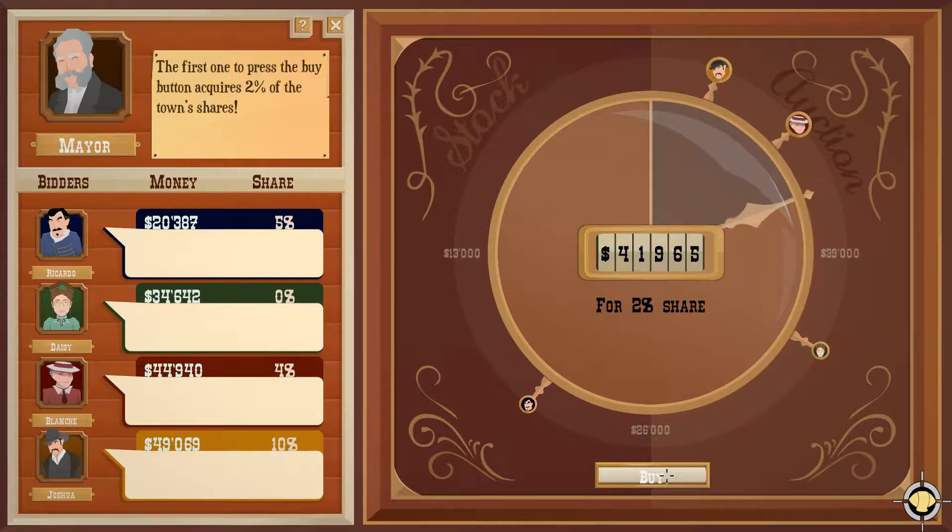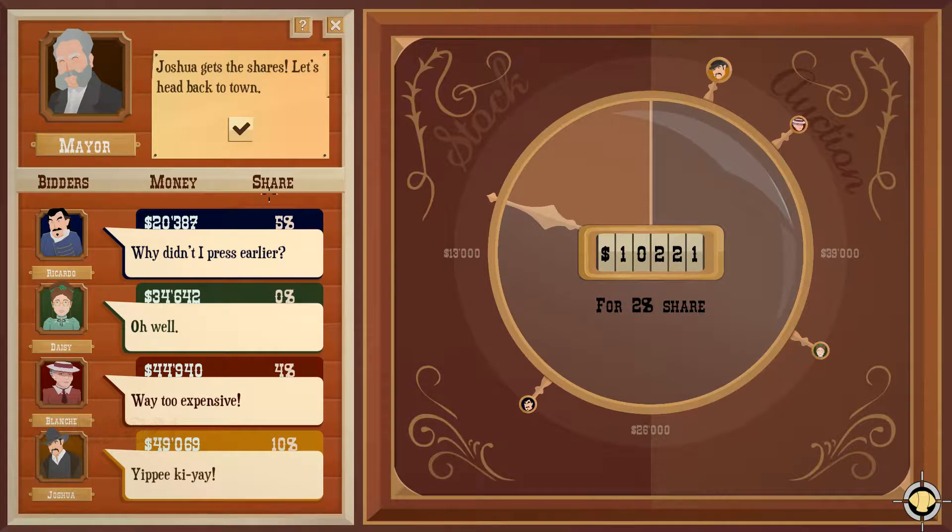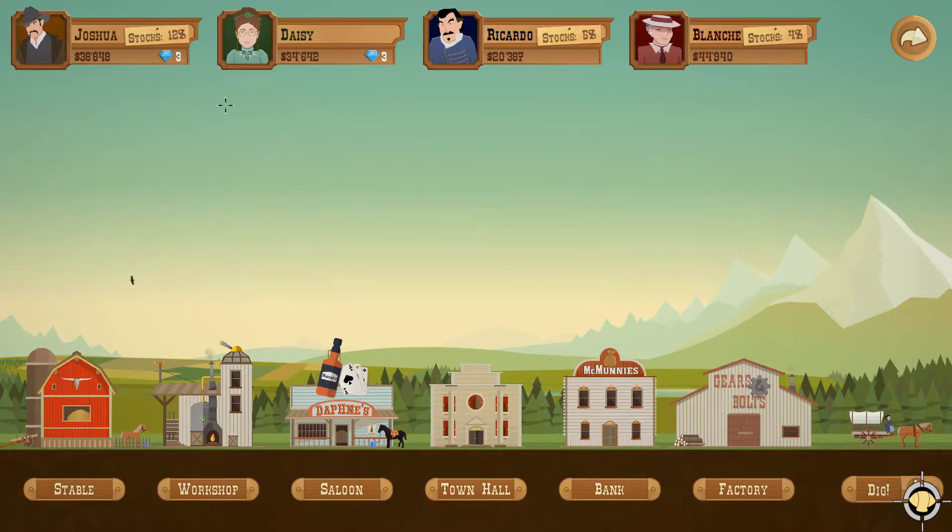And then the stock auction — very important. Two percent share, let's do it. We'll do it for 10k. So I got a twelve percent stock share now, so I'm at least double the amount of stocks against the AI.